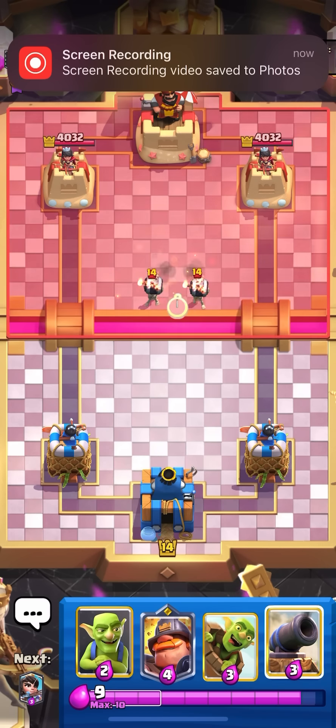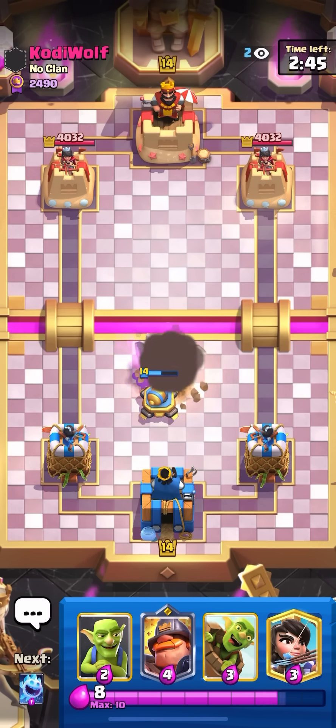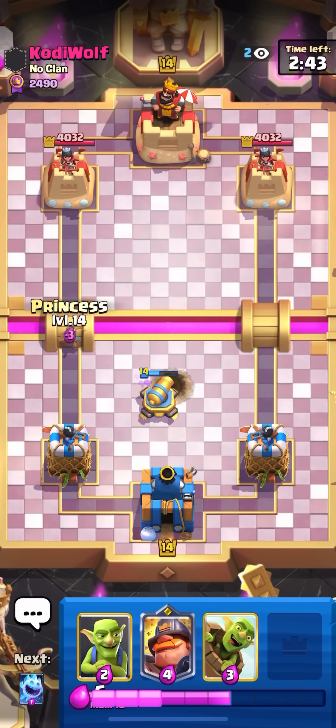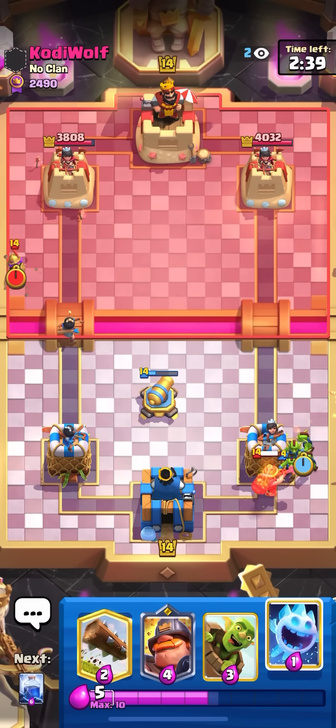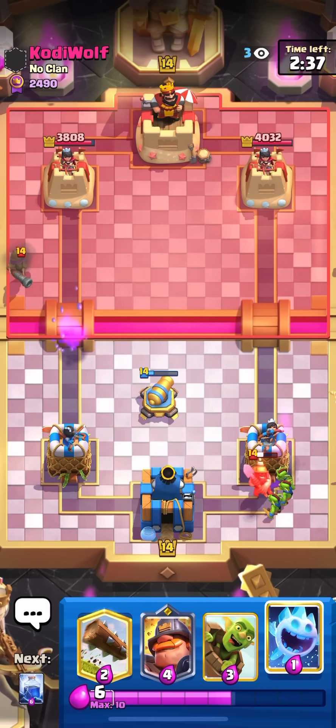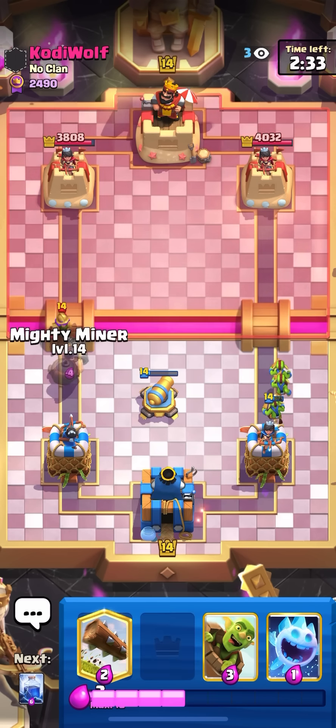I'm in the next game against Kodigo. I'll go for my cannon in the middle to counter the wallbreakers. He's playing a miner wallbreakers deck, maybe mega knight. I'll go for my goblins on the miner, and I get one princess shot on the left side, which is super nice. I'll counter the musketeer with my mighty miner.